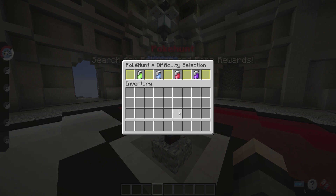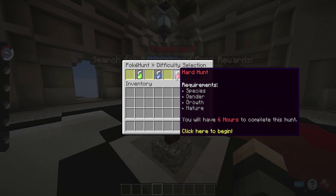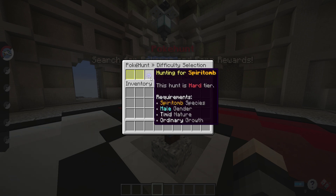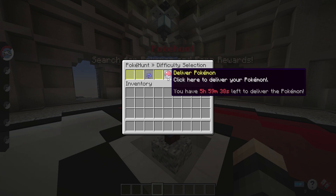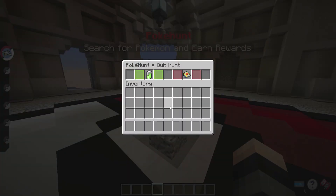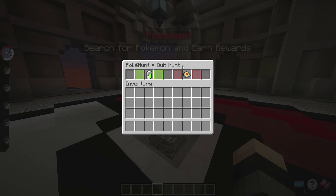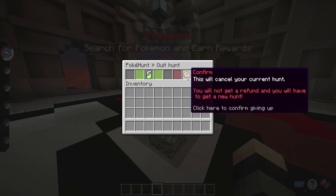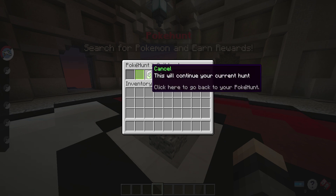We're going to quickly do one hunt to show an example of the reward system — a hard hunt, meaning we need the correct species, gender, growth, and nature. Clicking the button opens a menu showing the Pokemon you're hunting for. If you end up unable to find the Pokemon and want to cancel your hunt, you can click the cancel button, confirm the choice, and begin a new hunt. However, you'll still have to wait on the free timer unless you have bonus hunts available or spend gems — canceling does not give you a free new hunt straight away.